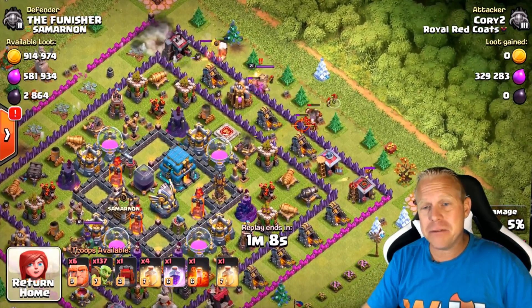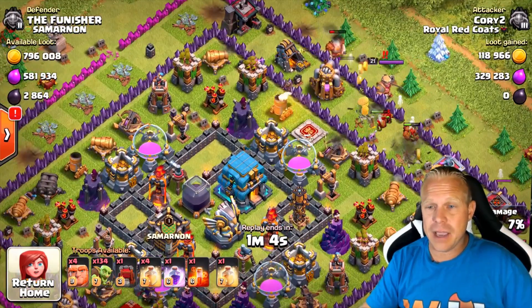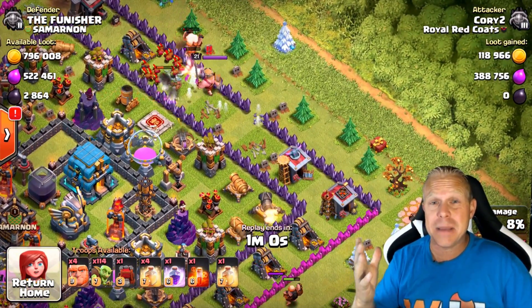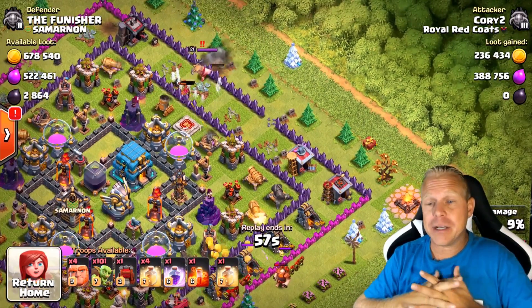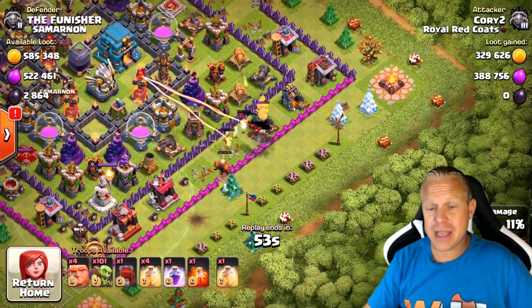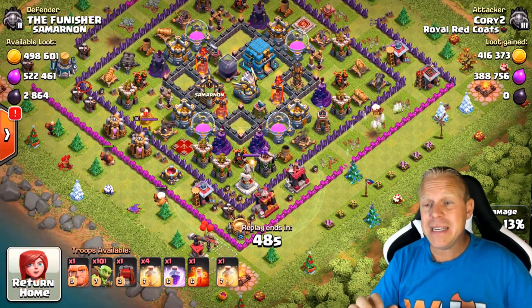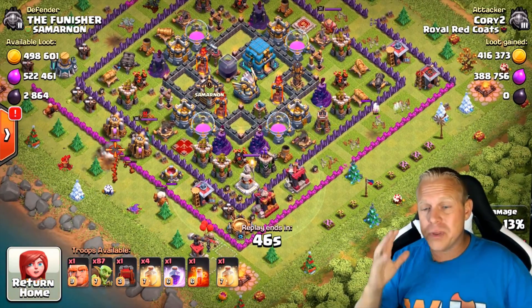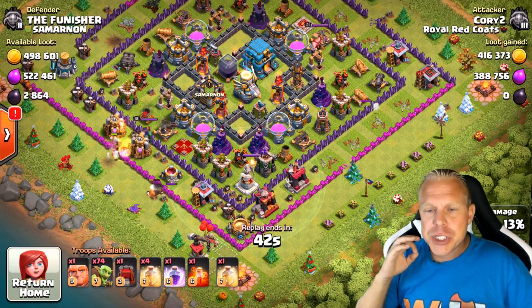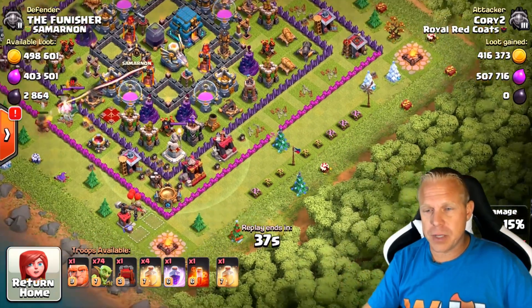Goblins are going to plow right through those walls and get that first layer. But you'll notice that second layer of buildings inside the base — which on this one is all defenses — but a lot of times you're going to find more resource collectors on that second level, and goblins are not good at getting to that second level. I'm going to try and dive them in with a heal spell. A heal, two heals and a rage — it just doesn't work. The splash damage is too much to overcome with those heal spells.